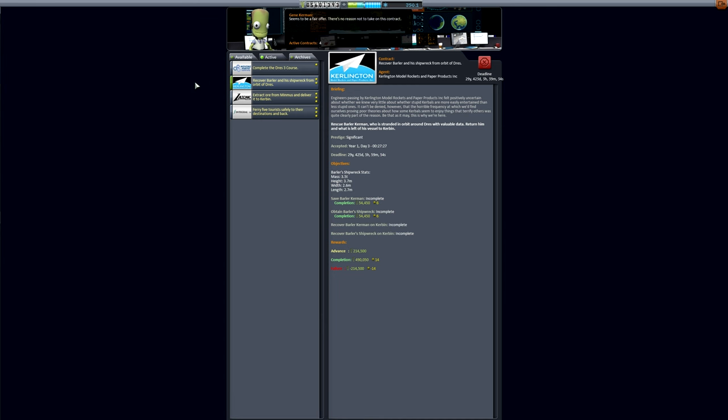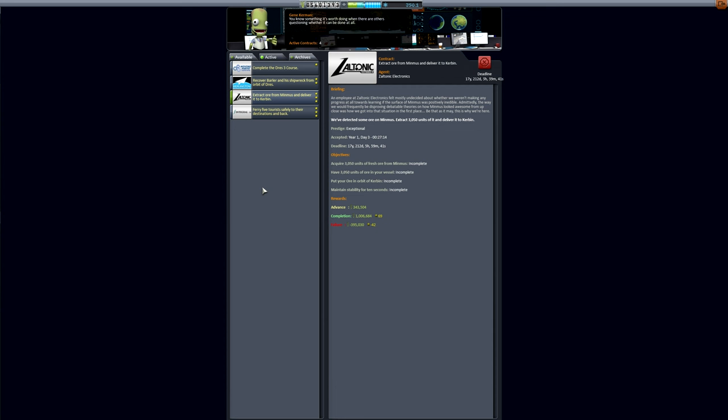Onto the brand new contract types. We have the ore extraction contracts to go with our new resource system. In this one, it's asking us to acquire 3,000 units of ore from Minmus and return it to Kerbin. Not all of them will require you to return the ore — the more basic ones only require you to obtain it.